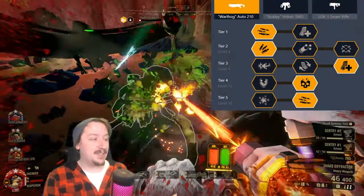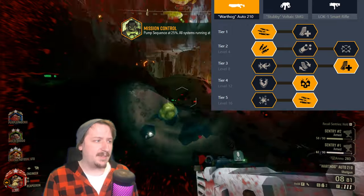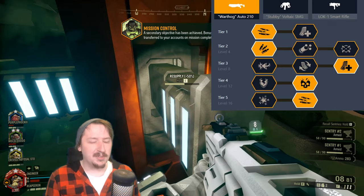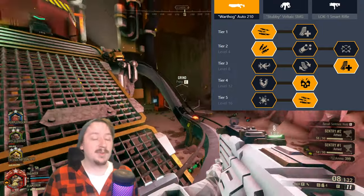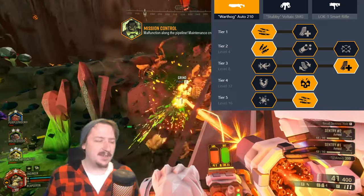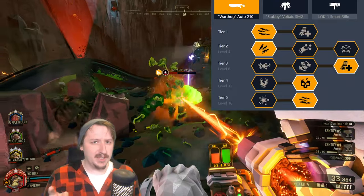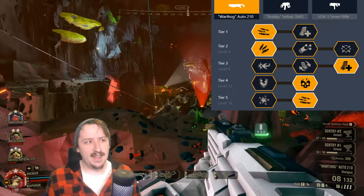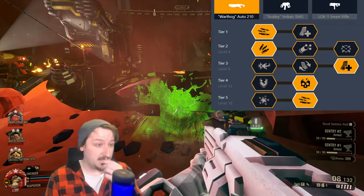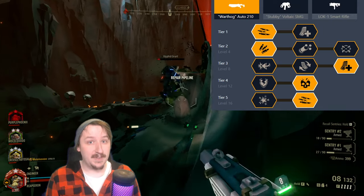For the shotgun setup: in tier one I have increased rate of fire. I like this over the increased mag size — you could go with extra mag size, but rate of fire really helps the shotgun feel better at close range. In tier two I'm going with extra ammo, which is very useful since you can run through ammo pretty quick. In tier three I'm going with larger magazines, going from six rounds up to eight rounds. You could also pick recoil reduction or faster reload, both are really good. The shotgun also makes great use of reload cancelling.